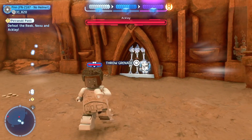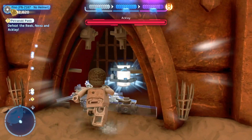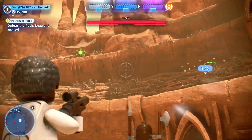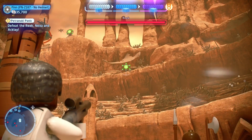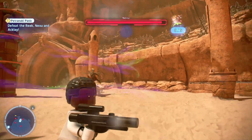Once you've unlocked Free Roam, you can use a villain type to throw a grenade at the entrance and break into there — that gives you the second of the minikits. You can get the third by shooting out the lights that are around the arena; there are five of them, so just shoot them out.